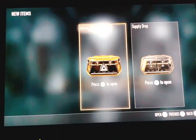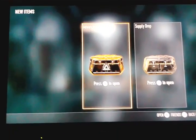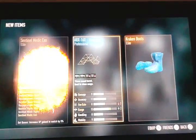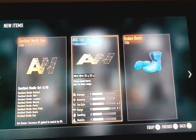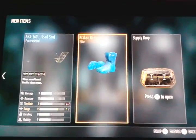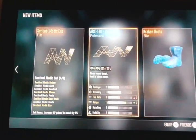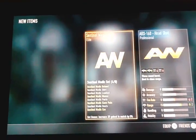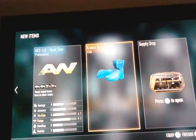Let's hit the button and see what we get. Oh! I never got the Kraken boots before — that's awesome! And we got an elite too. The Kraken boots are like a light blue color and I like light blue — it's my favorite color.